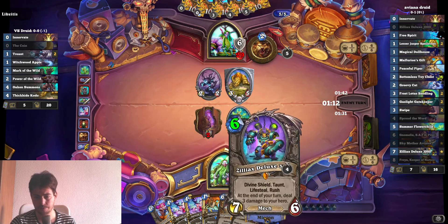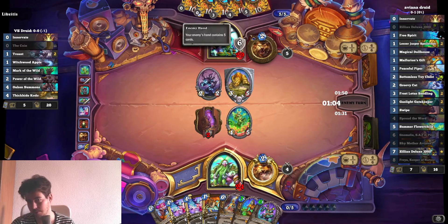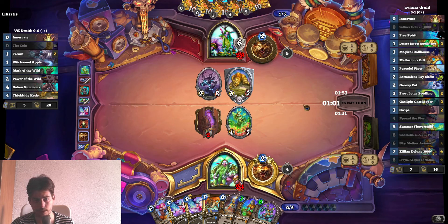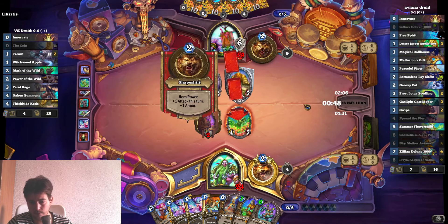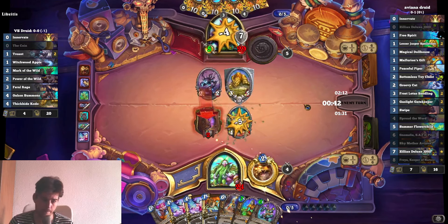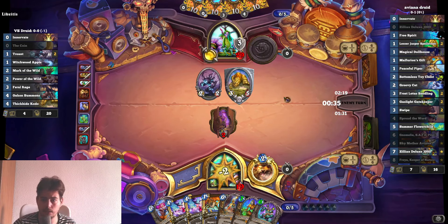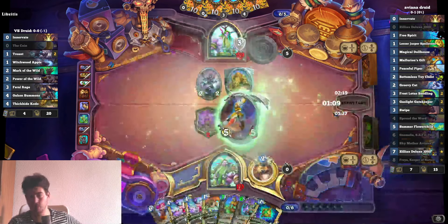We also have Freya for the potential of many legendaries on the board. Unless he's going to crazily develop too many things on the board, we should be cool. We're just playing Aviana next turn for sure and we can draw a crazy amount of cards next turn. This is fine — there's no way he's going to kill me next turn.